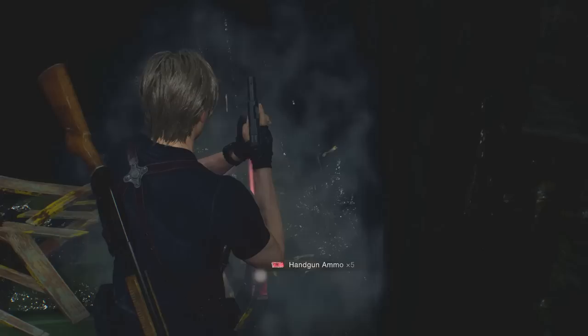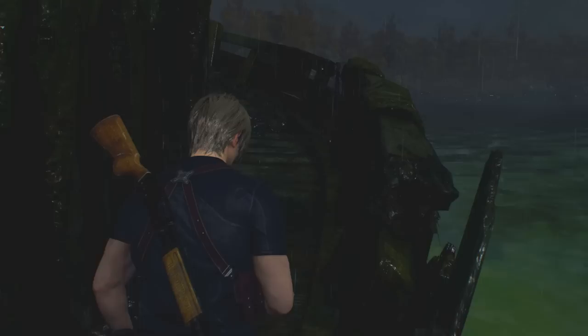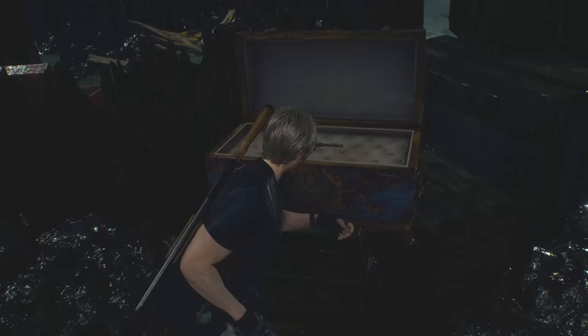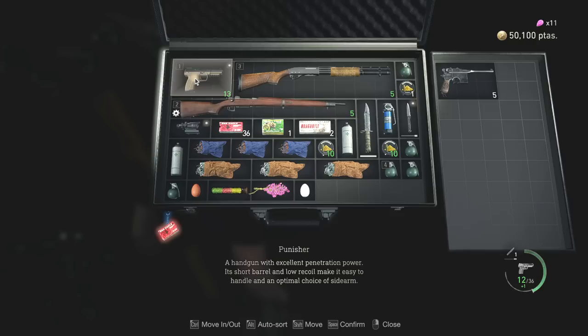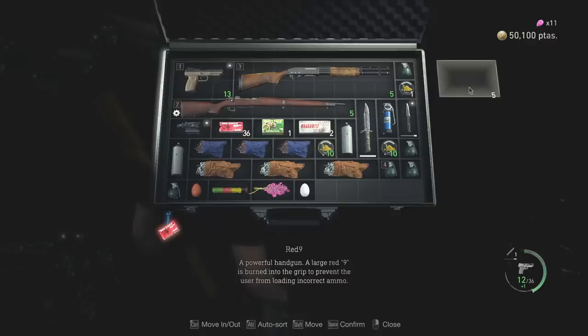Anything else? Looks like we can go around to the other side. Oh, this one looks even grander. Oh, and for good reason — that's the Red 9! The Red 9's here? I used to love this gun. There's no room for it, though. Am I going to take the Red 9 over the Punisher? I think so. The Punisher has punished enough. I'll go back to the merchant and sell that, create some room, come back and pick up the Red 9.